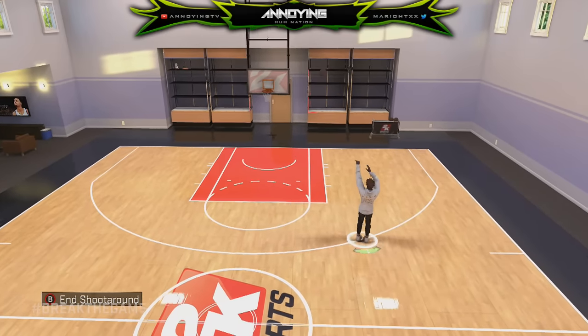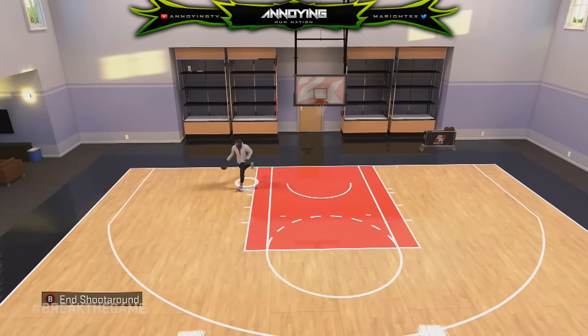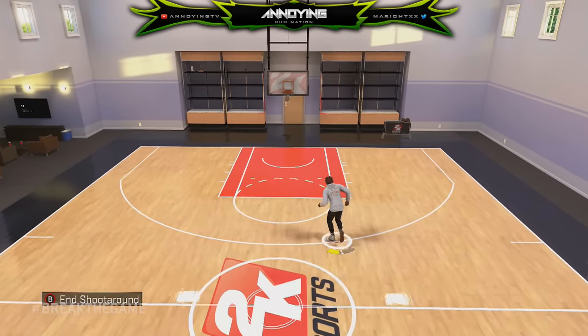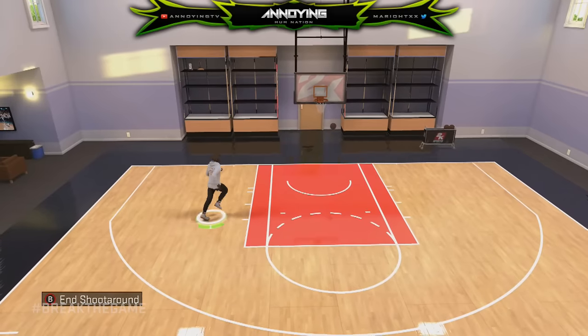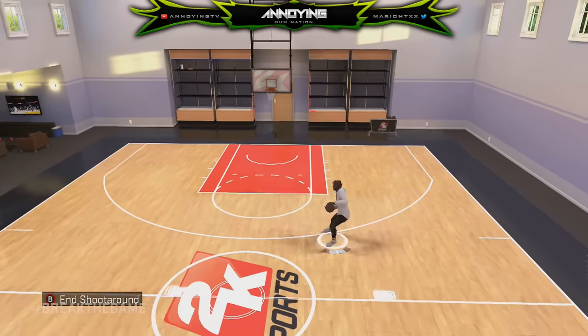Nobody will be able to block this shot. That was a drag release right there, and as you guys can see, it was still quick. So I just wanted to go ahead and show you guys this jump shot — this is the quickest release on NBA 2K16, by far quicker than LaMarcus Aldridge, quicker than release 70.